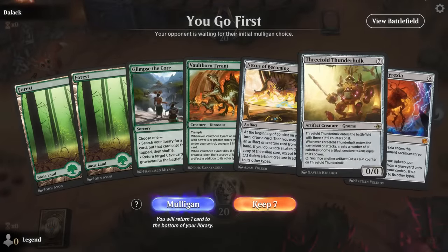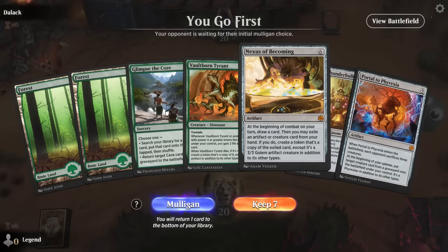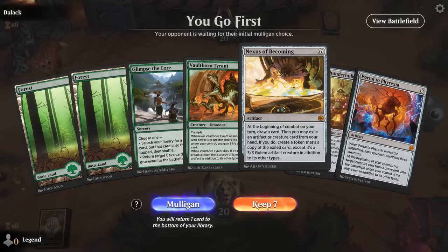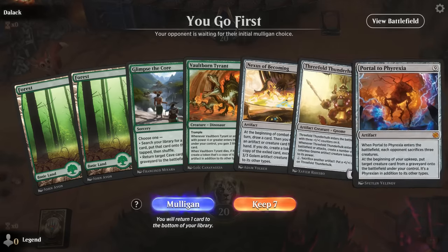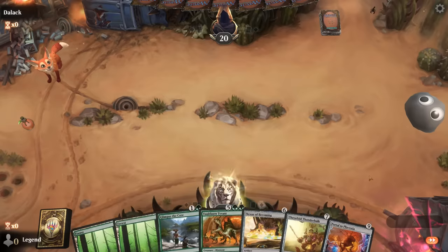Okay, we're on the play. Our hand is a little bit top heavy, although we do have Nexus of Becoming plus a bit of ramp. I'll still need to find 3 additional mana sources to get this in play, but once we do we have all the cards we'd possibly want. This hand's not advisable to keep, but I'm going to risk it anyway.